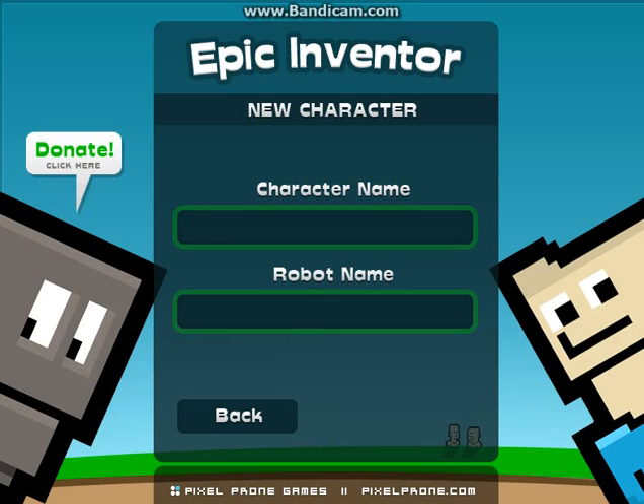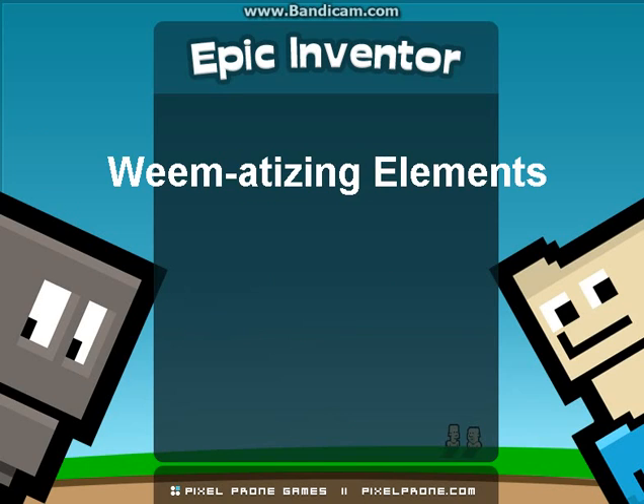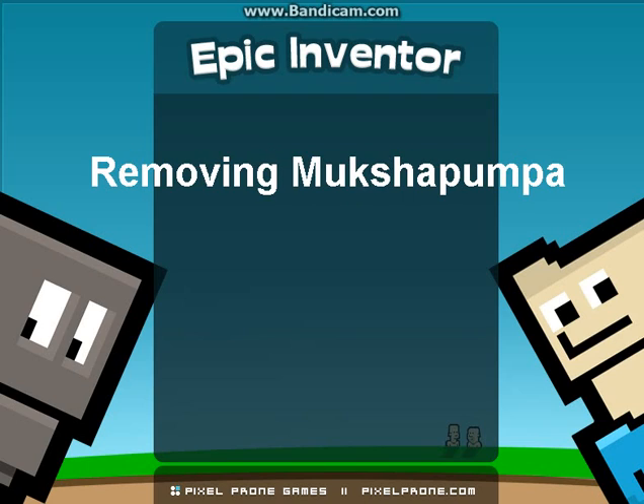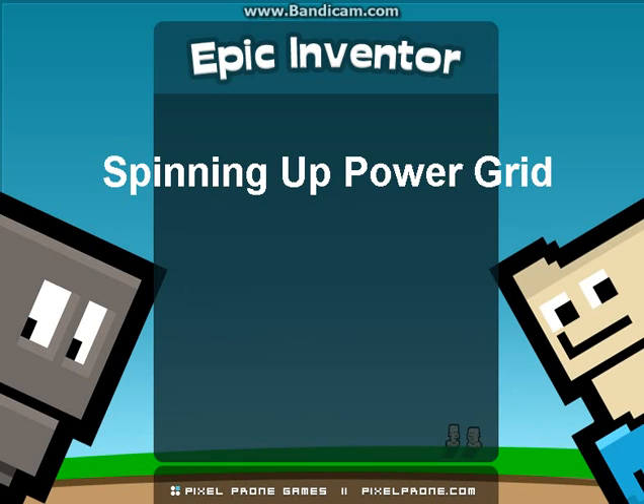I'm going to call him Bob O Bill. And my robot's going to be called Jammy. I don't know, I just like random names. Generating our world. If you don't know who Weem is, Weem is one of the developers of the game, along with Forrester.